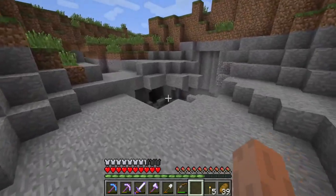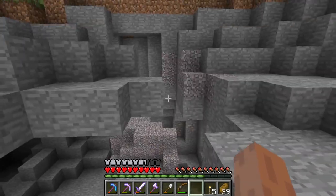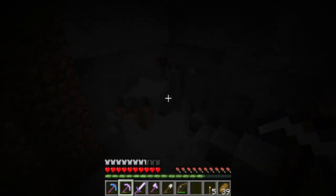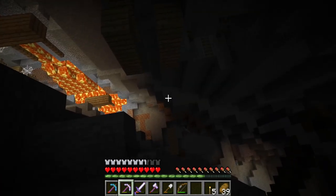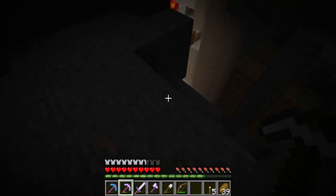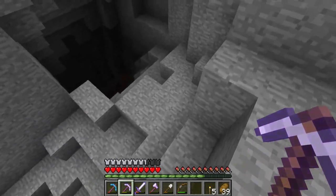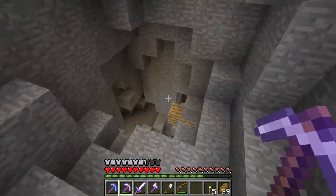And it actually goes under the village. Mineshaft? Damn bro. Now I could get more iron and stuff, but my goal in this is diamonds. That is a ravine with a mineshaft in it. Well, damn. Okay, so yeah, my goal for this cave is diamonds. That's what we're gonna aim for.